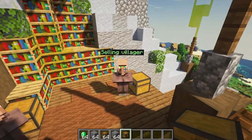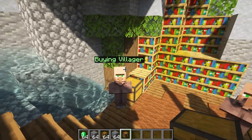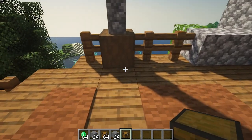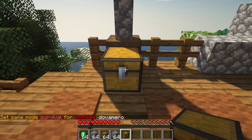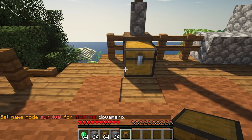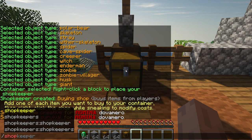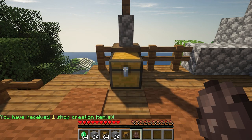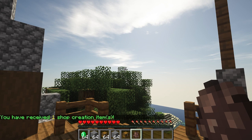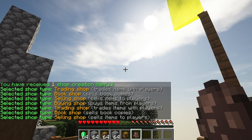We're in game now and we're going to be talking about setting up a normal shop. I'm going to be starting off with the buying villager. You want to place the chest, and you want to be in survival mode because if you're in creative it's not going to work. You need a shopkeeper egg — you get it by typing slash shopkeeper give, and it gives you a shopkeeper egg.